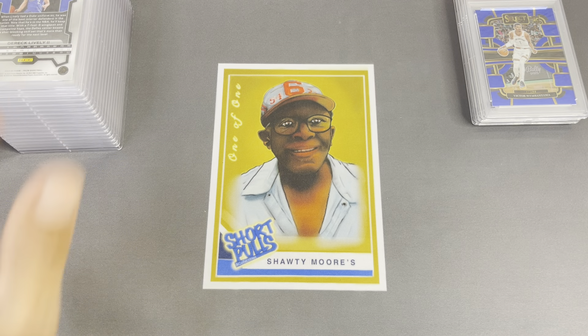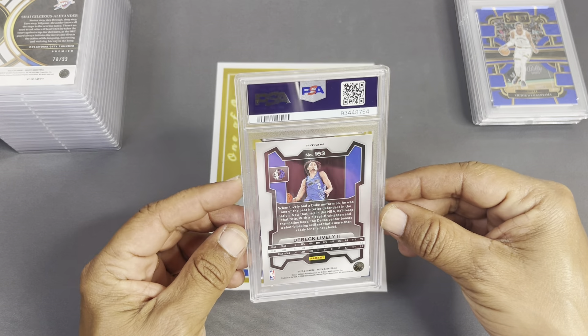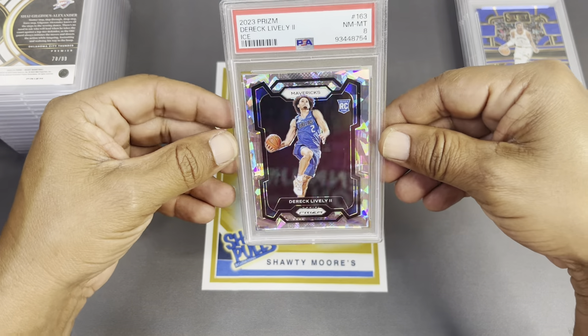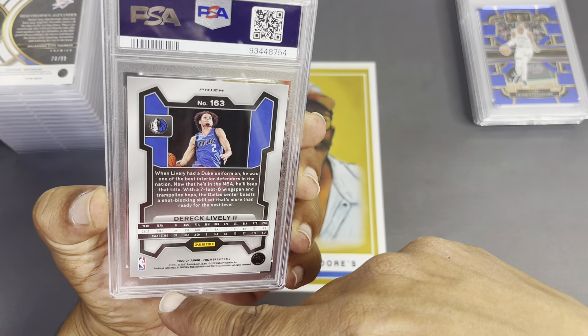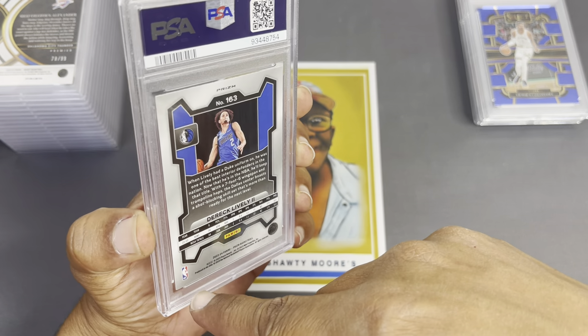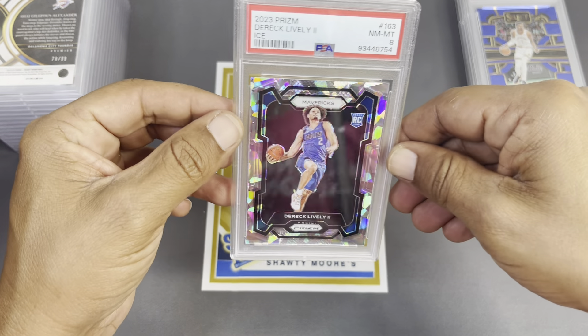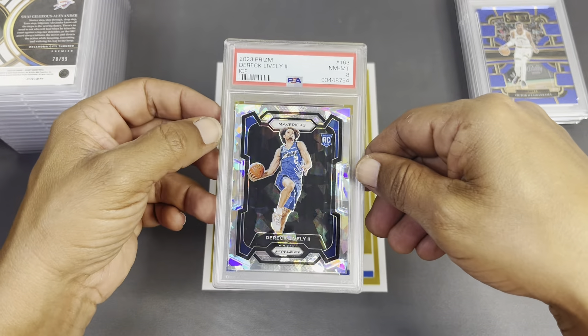Alright, we got Mr. Derrick Lively — he's very coveted out here in Dallas. Centering looks pretty decent, but I'm not sure about the back. Let's see how we did — an eight. Not too good on that one. There's definitely some fuzzies up top, maybe some surface issues I couldn't really see. So we got an eight on the Lively.